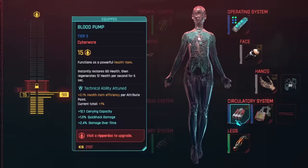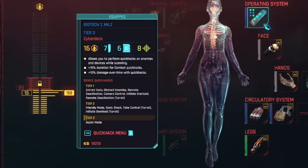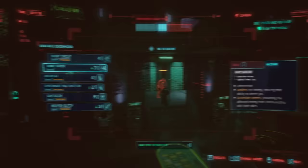Next we have the blood pump, which is a significantly better healing item than anything else we can get. That is followed by the bio monitor, which automatically uses our blood pump so we don't have to trigger it. For our cyber deck, we are using the biotech cyber deck, which increases our damage over time, increases the duration of combat quick hacks, and increases the damage of our mono wire — though we really don't care about that.